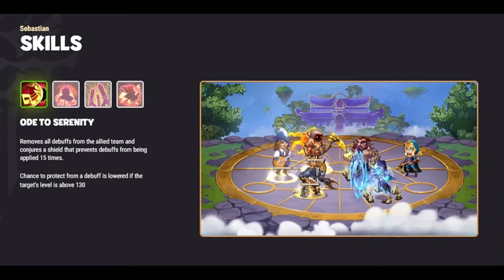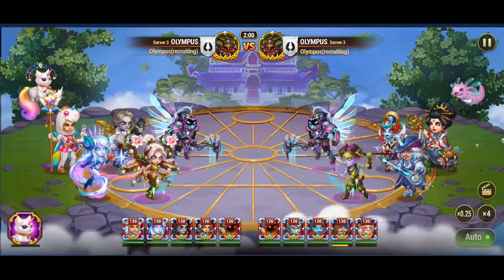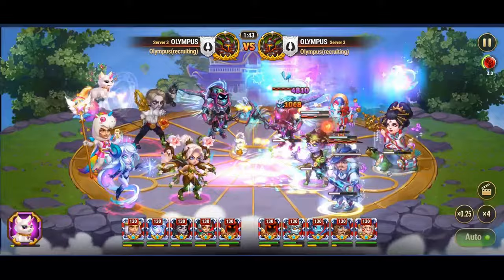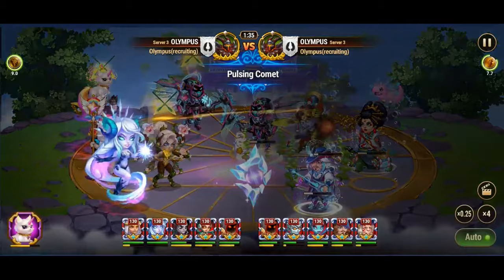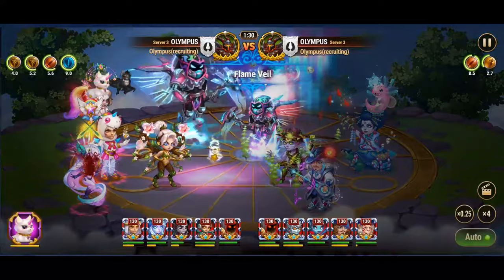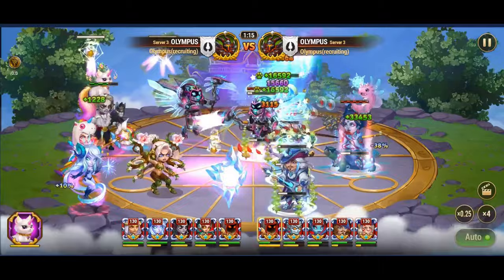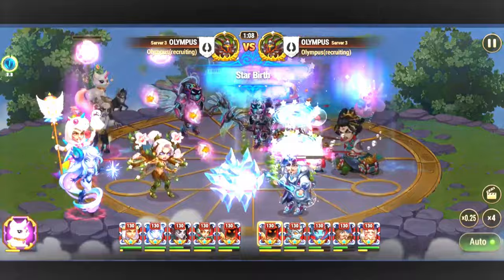In our journey through the realms of hero wars, we encounter the enigmatic Sebastian and his captivating symphony, Ode to Serenity. This skill, meticulously crafted to cleanse debuffs and erect protective shields, now faces a formidable adversary in the form of Polaris. With a reduction of Sebastian's debuff application chances by a significant 10 points, Polaris disrupts the harmony of his melody, tilting the scales of battle in her favor. As the soothing notes of Sebastian's composition clash with Polaris's strategic prowess, the battlefield becomes a stage for a symphony of skill and strategy, where each move holds the potential to alter the course of battle.